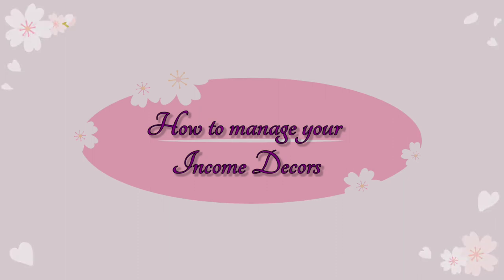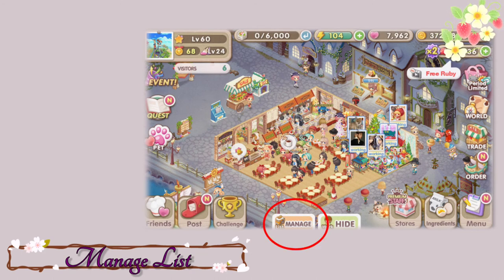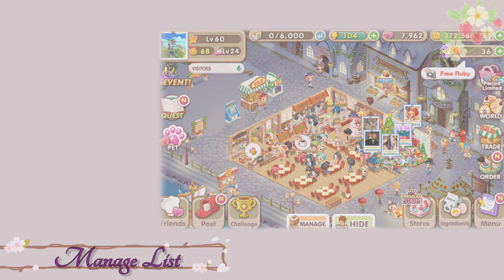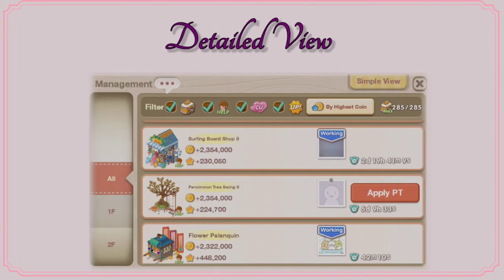Every player in My Secret Bistro must know how they can manage their income decor. And if you're new in the game, don't worry because I'm going to tell you how. There are two ways to manage your income decor. The first one is the manage list. The manage list gives you two types of ways to view your restaurant's income decor: the detailed view and the simple view. The detailed view gives you a detailed report or list of all of your income decor in the game, including the status of the applicants in your part time jobs. And this is actually my favorite.